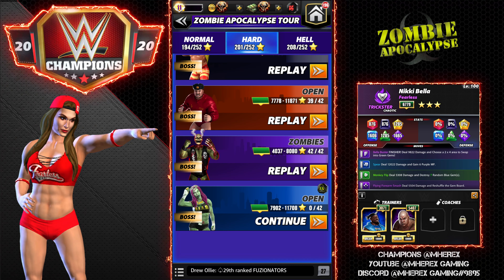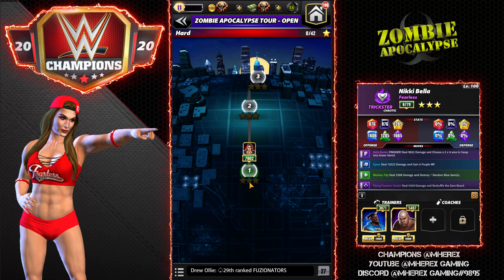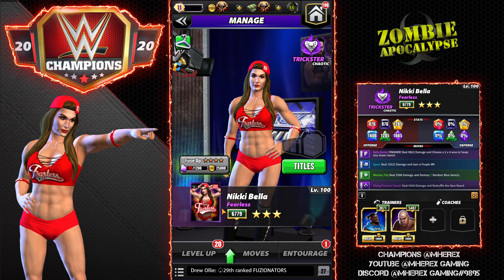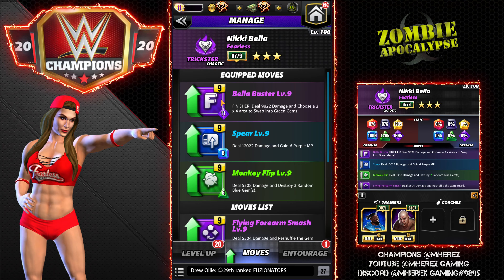Hey everyone, Merix here bringing you another video. This one is going to be using Nikki Bella — my Nikki is three-star gold, not leveled all the way, moves not leveled. We're gonna go do the hard mode of the open zombie tour. She's worth bonus points and bonus contest right here. We're gonna run the Mr. Perfect build, which is the Bella Buster, the spear, and the monkey flip.